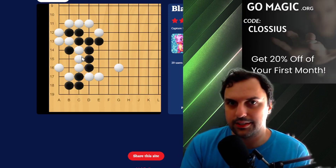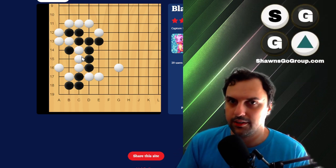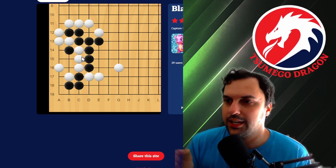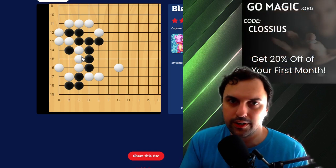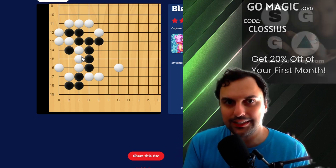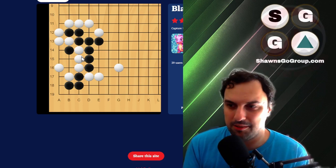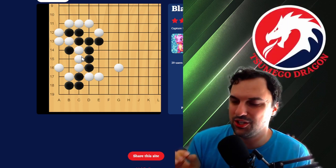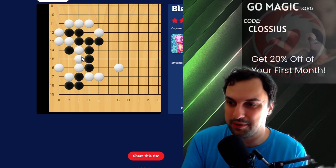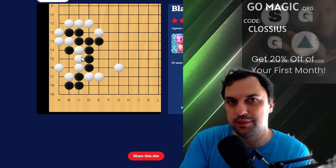In order to get good at this, I think this is very easy to fix. All you have to do is just do Go problems every day — you don't have to do a lot. You can spend just five minutes, as long as you're doing Go problems every single day. Drill the simple basic shapes so that you can perfectly execute them in the middle game. I guarantee you if you're in this range, you're missing some basic shapes — maybe on your side or your opponent's side. Look at your own games, figure out which shapes you're missing, and master them.